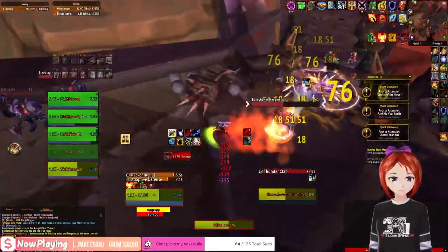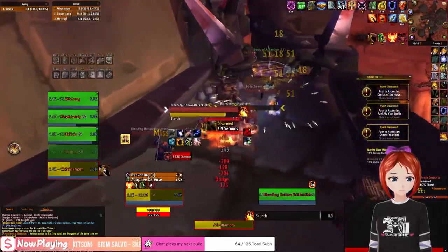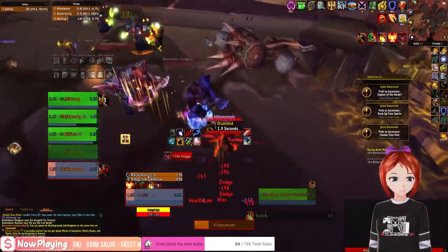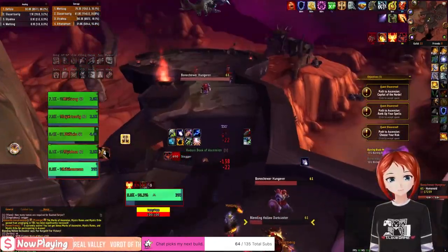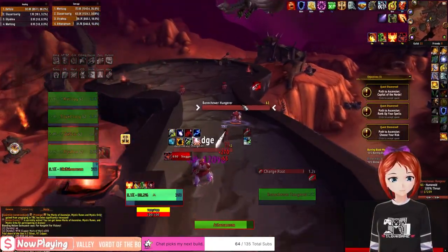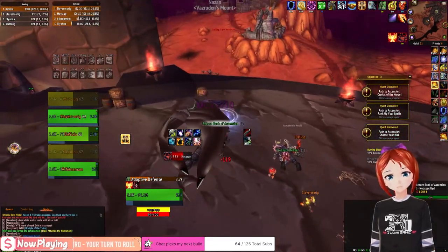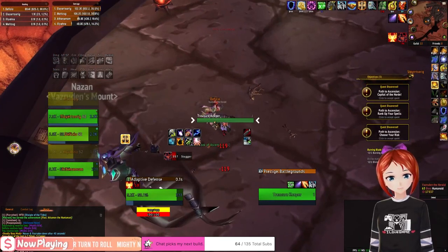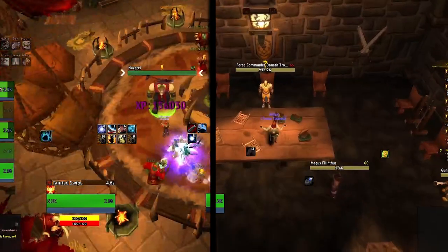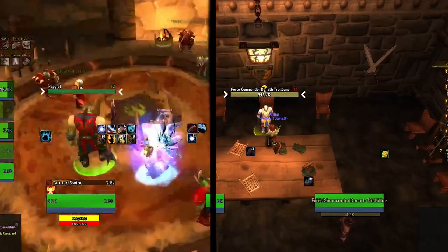Once the quest chain is done, your party will want to queue for Hellfire Ramparts. In Hellfire Ramparts, the major importance is that you need to kill the first boss and the last boss — you are allowed to skip the second boss. Pull as little or as much as you'd like during this part. The important thing is when you kill the last boss, loot the quest item. Once the quest item is looted, have the party go back and pass in the quest.